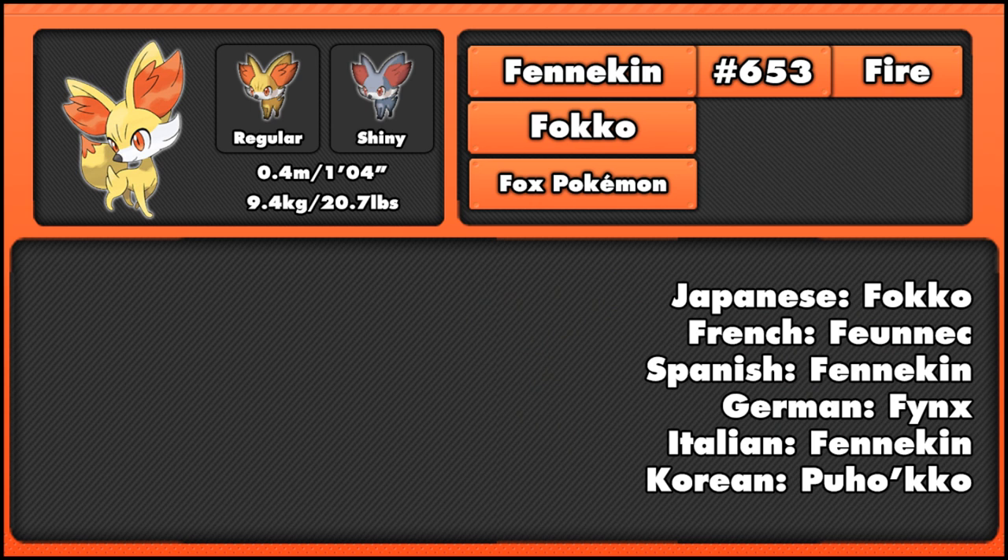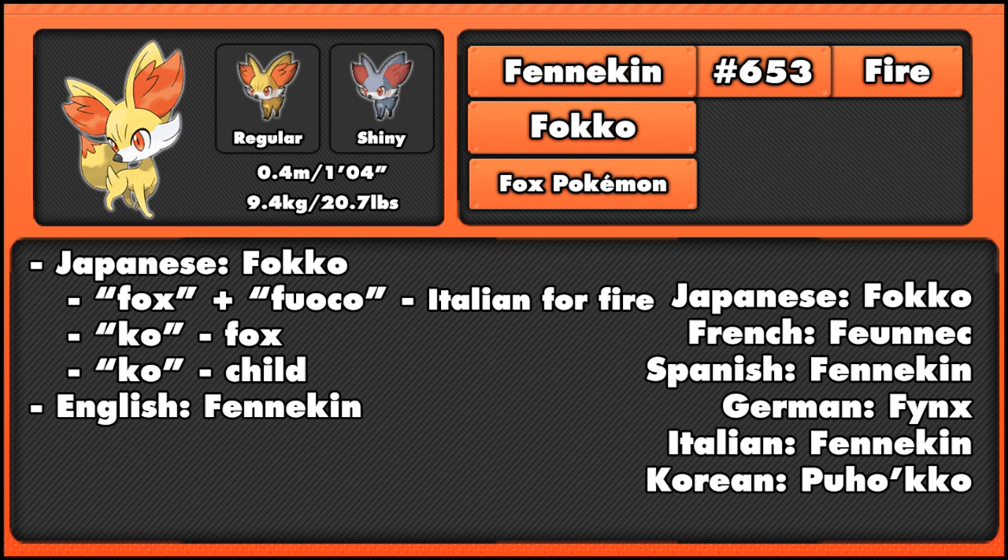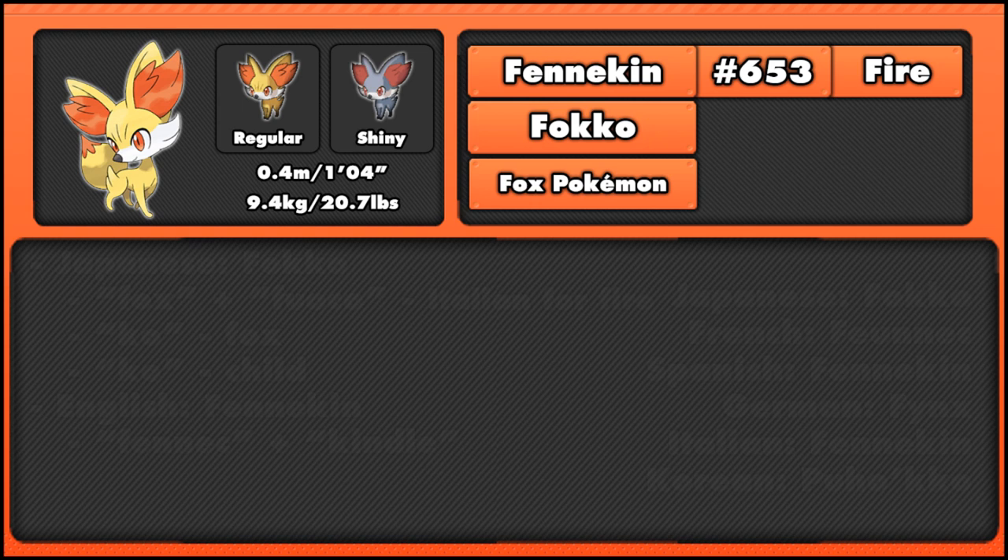The Japanese name Focco is a combination of fox and fuoco, which is Italian for fire. It may also come from ko, meaning fox, or ko meaning child, so basically it just means young fox. The English name Fennekin is a combination of fennec, obviously from fennec fox, and kindle, which means to start a fire.